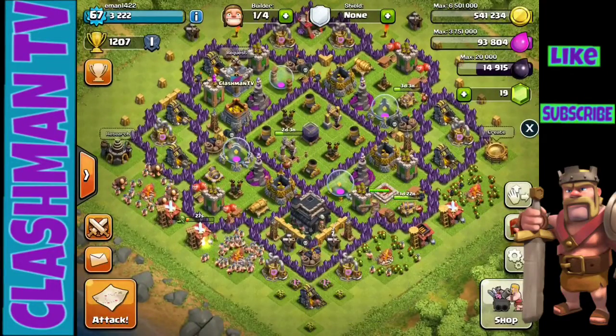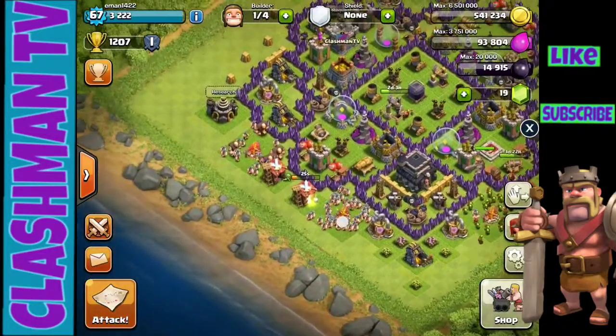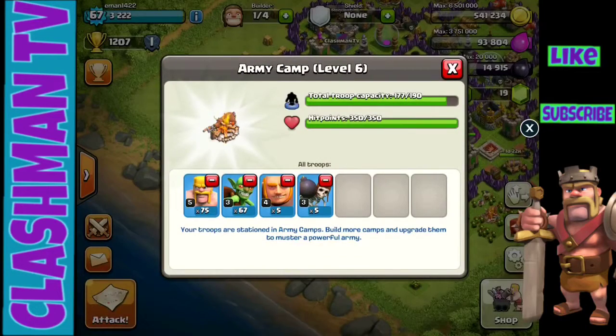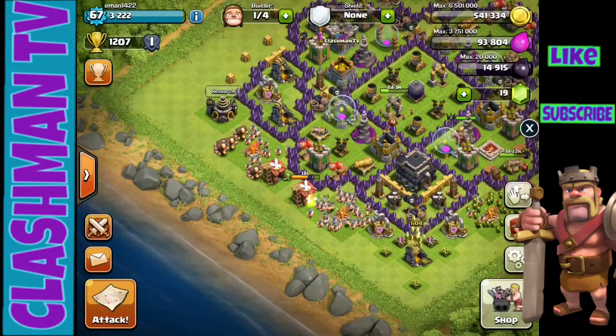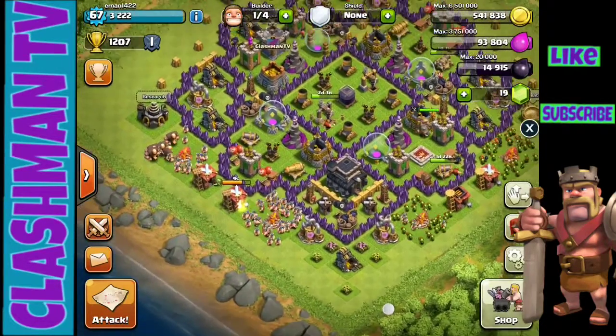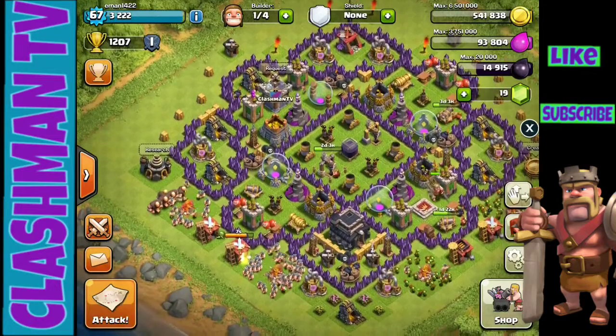We're gonna try to find a base. What we're working with right now is 75 barbarians, 67 goblins, five wall breakers, and five giants, so hopefully we can get up to that 15,000 dark elixir mark. Let's look for a base.